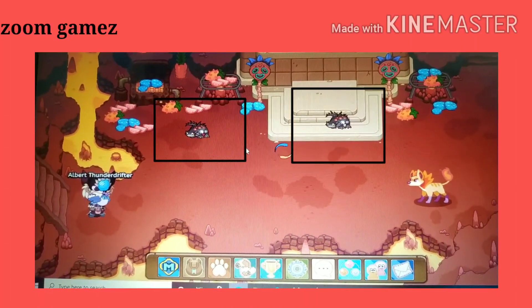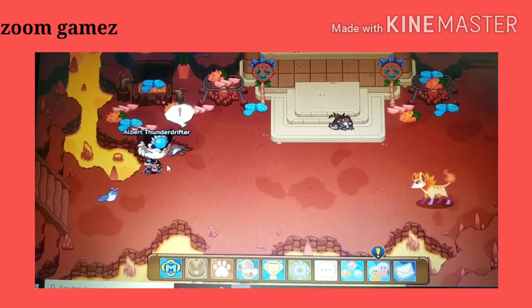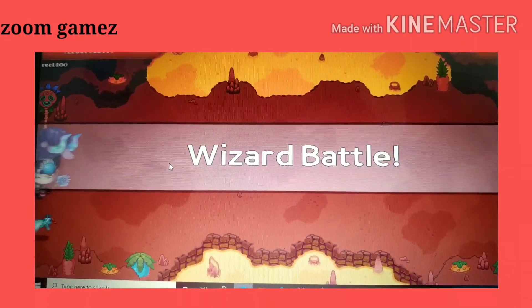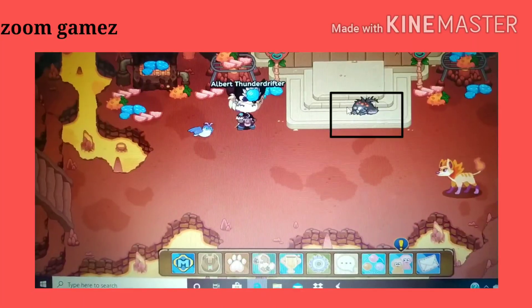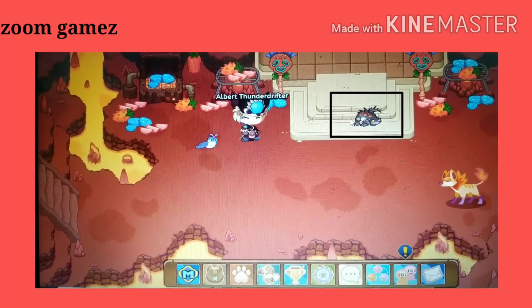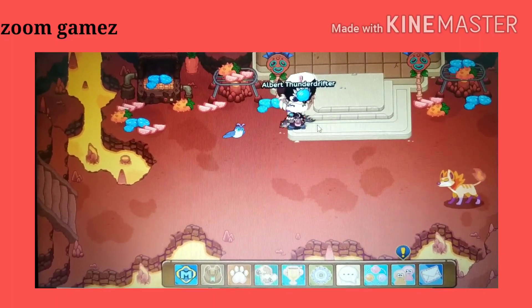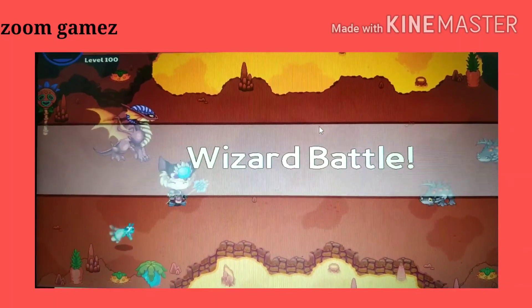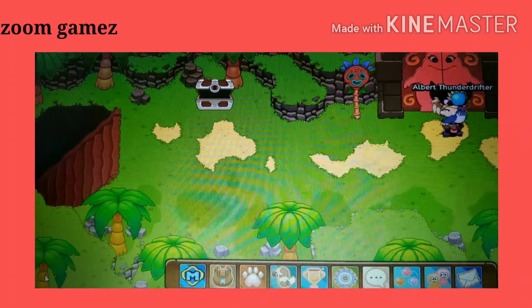I found 2 burn youths here. Let's try battling one of them to see if we can get an Ember Shed. There is no Ember Shed from the first one. Let's try the second one. We didn't find it either — so there were no Ember Sheds over there.